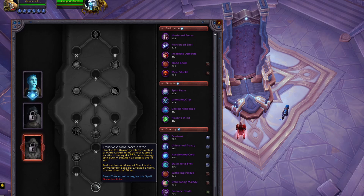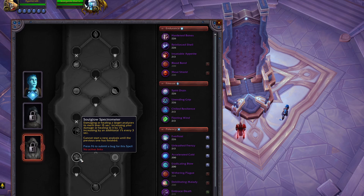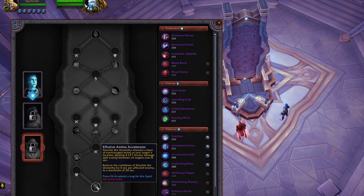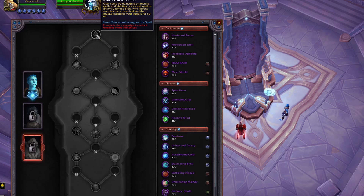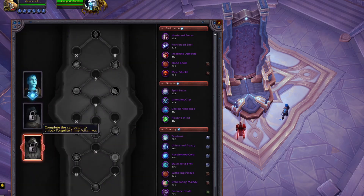Shackle of Unworthy releases a blast of overcharged anima to your target location, dealing 4,000 arcane damage split evenly between all targets over 8 seconds and reducing the cooldown of Shackle of Unworthy by 4 seconds per affected enemy, up to a maximum of 20 seconds. So you have two damage options here: one gives 5% increased damage, one reduces Shackle's cooldown and adds extra damage. And this one gives haste. The other covenants don't give that much damage increase, so I feel Necrolord's Bonus My soulbind will be the best covenant for dungeons at least.